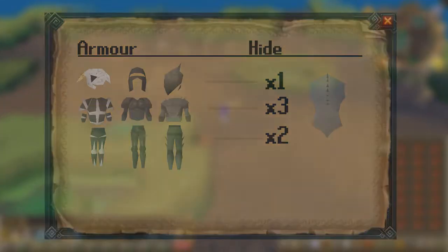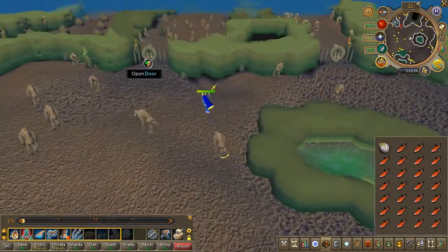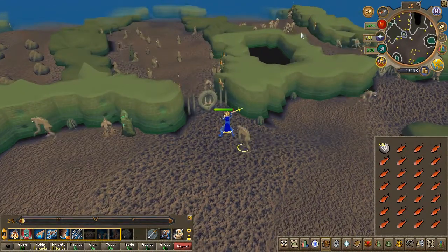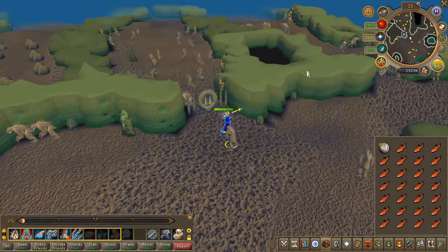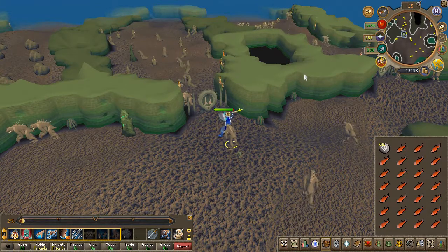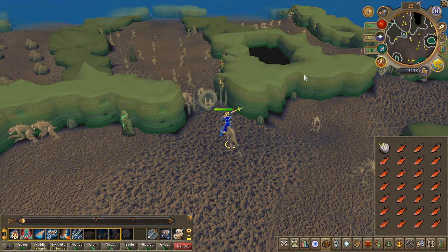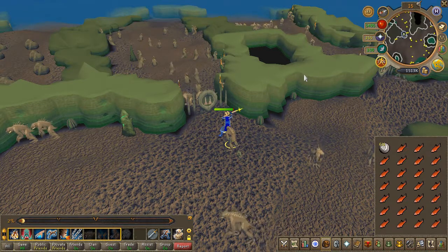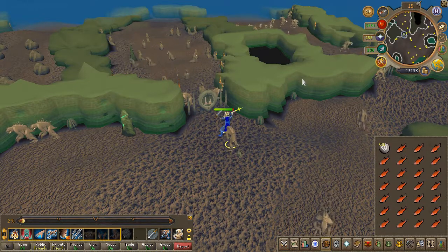Heading east, you'll find three pathways. The northern path leads to the Rock Crabs — this is where you get the melee gear. The middle path has the Walasakis, which is the mage gear. And lastly, the southern path with the Daganoths is where you get the ranged gear. Note that the southern Daganoths are not the same as the ones you killed previously for the Hides, so don't kill those expecting armor pieces — kill those only for Hides.